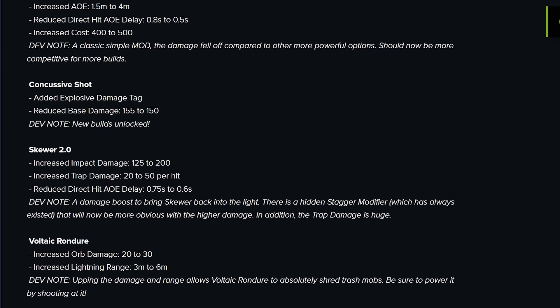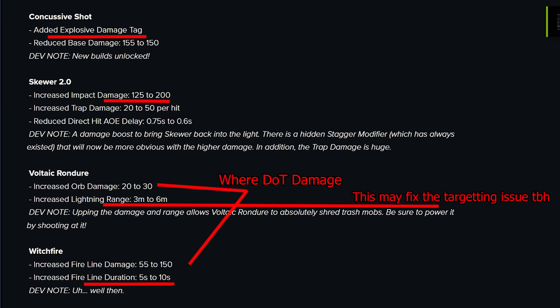Concussive Shot is explosive-tagged now, and that's just silly. It gets a double dip on Summoner, and there's a lot of shenanigans you can do with explosives. Yeah, Concussive Shot — crazy.